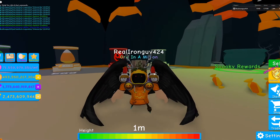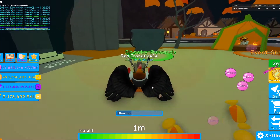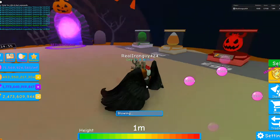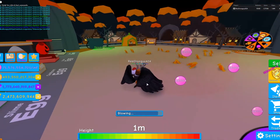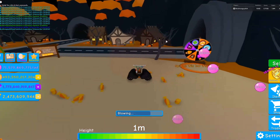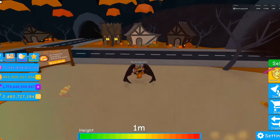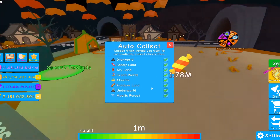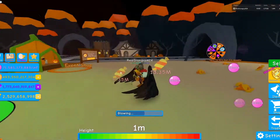Welcome back to a new video. Today we are in Bubblegum Simulator and we are going to finish the reward. This event is pretty easy because we love trick or treat houses. I didn't have any booze because I spent all of it on this new auto-clicking pass — it's worth it, saves you so much time.